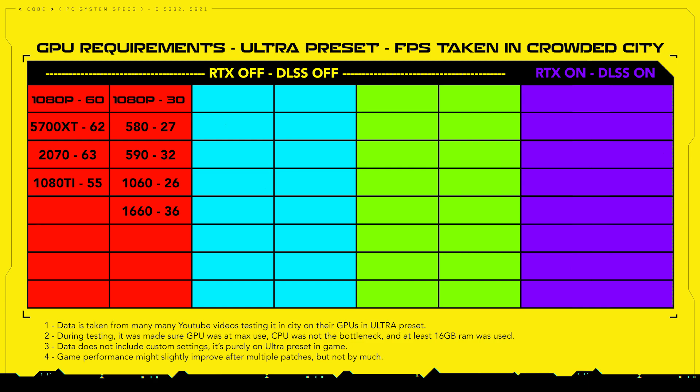Now let's go to 1080p 30 FPS. From the AMD side, the RX 580 gave 27 FPS and the RX 590 gave 32 FPS. From the NVIDIA side, the GTX 1060 gave 26 FPS and the GTX 1660 also falls in this range. As you can see, the requirements published by developers were actually targeting 30 FPS, not 60 FPS — that's why they are a little misleading.